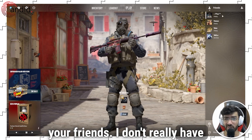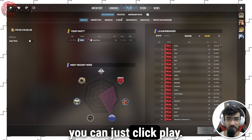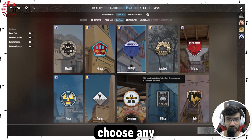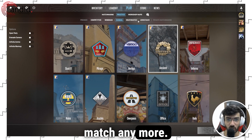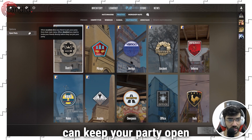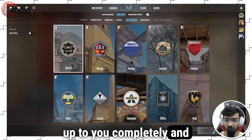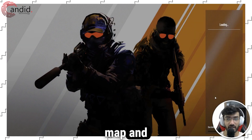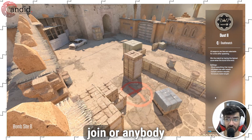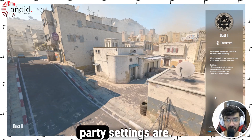Just invite your friends — I don't really have anyone online at the moment — but once you have friends in your lobby, you can just click play, head over to practice, and choose any match, any mode. So let's say I'm going to choose deathmatch and dust2. You can keep your party open or closed — that's up to you completely — and you can just load up the map. This map will load up as a server that all of your friends can join, or anybody in your party can join, depending on your party settings.